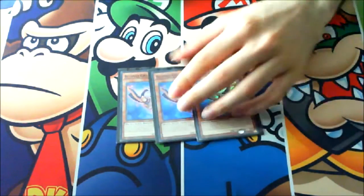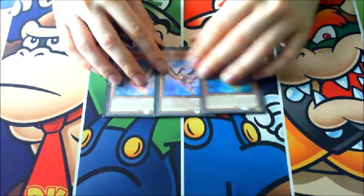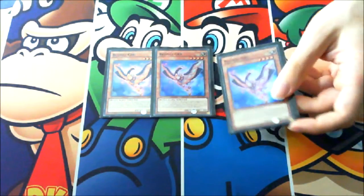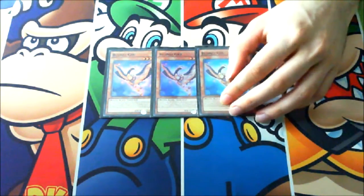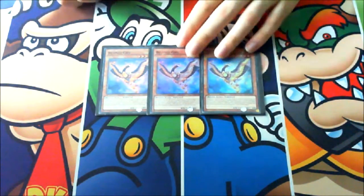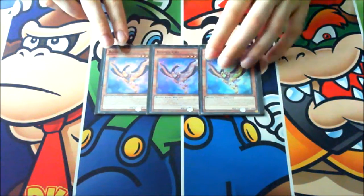For the beasts — not beast warriors — we got three copies of Bujinji Crane. No Honest in this version because I think Crane is enough, and Crane is searchable while Honest is not, so I prefer Crane. You can add it through Susanowo or through Yamato, so three copies is fine.